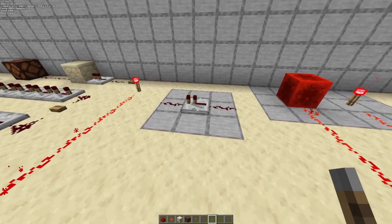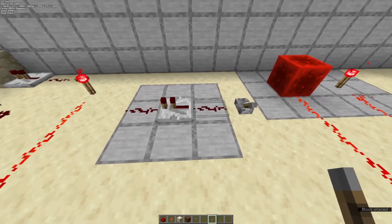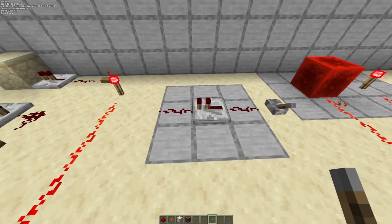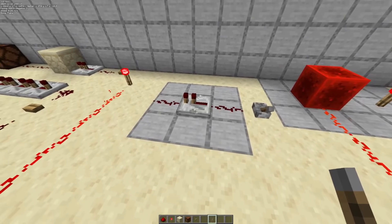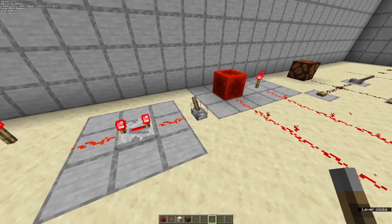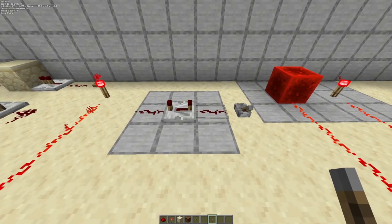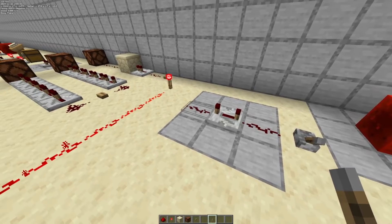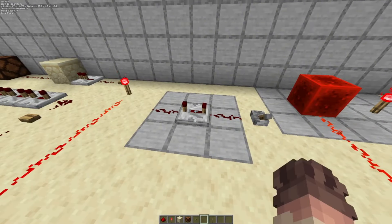Moving on, we're going to talk about the redstone repeater. Redstone repeaters receive power from the back of the repeater and transmit that power out the front with a little bit of delay. The standard repeater setting is one tick of delay, which is 0.05 seconds. We can move this up all the way to two, three, and four ticks of delay, which creates a delay between when the repeater receives power in the back and when it outputs that power in the front.